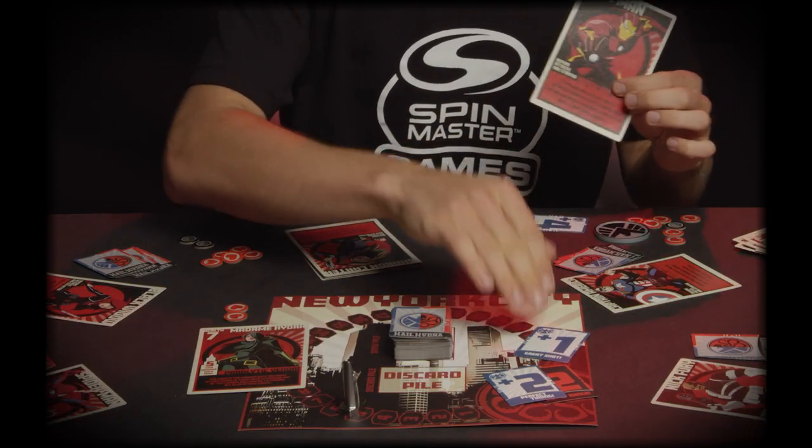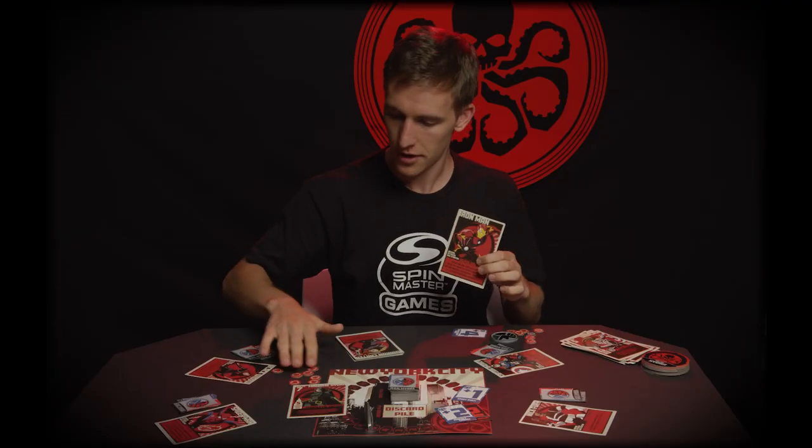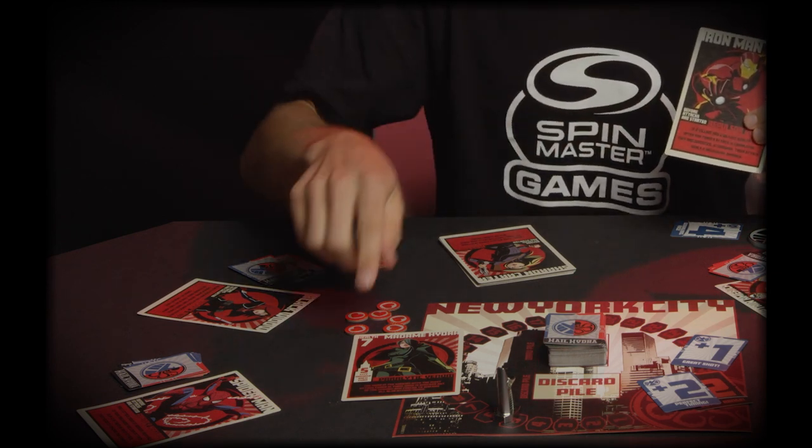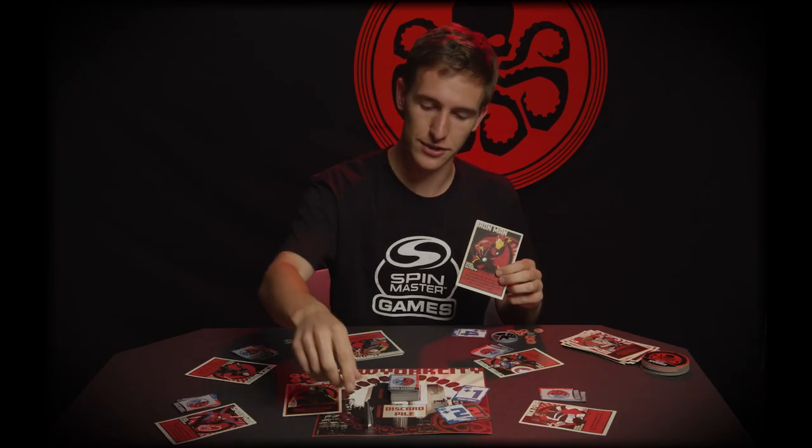But if you guys only did one damage and she has more than two health left, her damage does two additional. So she would have done seven damage on that turn instead of just five. So it's a little bit of a risk — you're really banking on your team throwing a lot of positive blue ones to make sure that this villain gets down to two or less health.